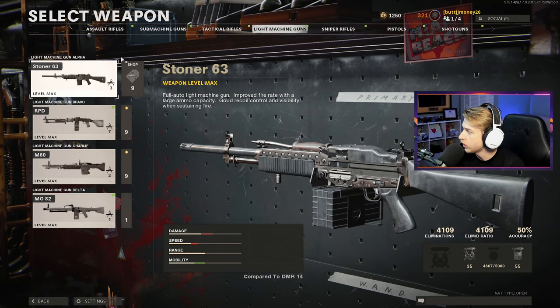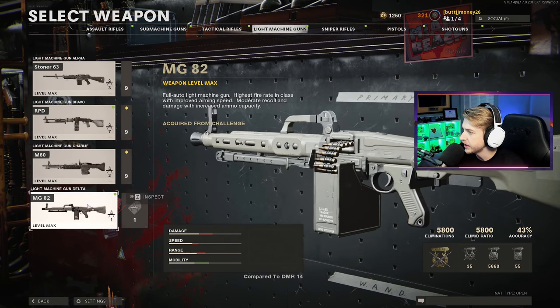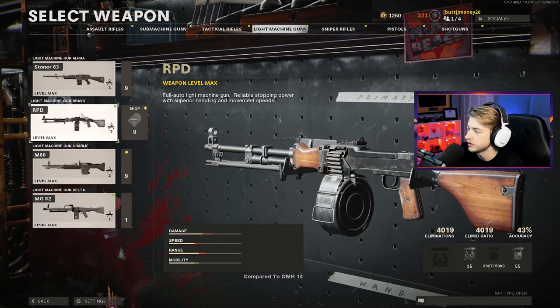What's up, guys? We're back on Cold War Zombies, and today we're going to be testing out the RPD against Orda. We've already tested the Stoner, the M60, and the MG82 against him, so let's see what the RPD can do.